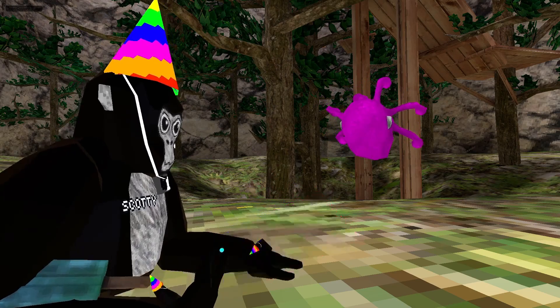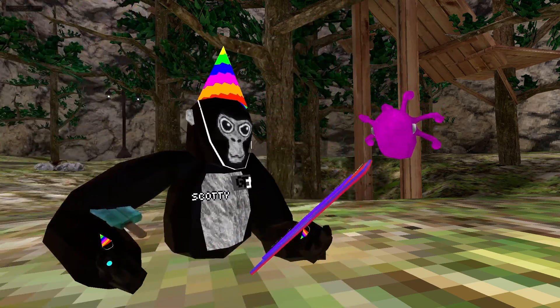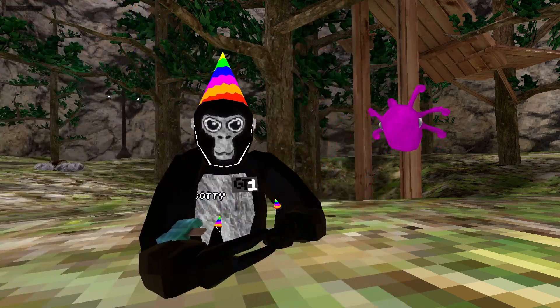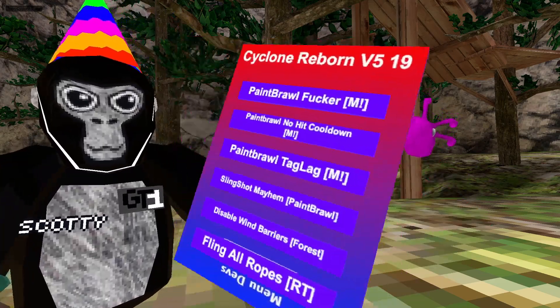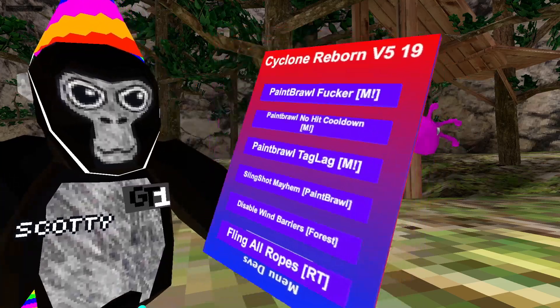Joystick control player — this one's not working. Paint brawl effort — this will mess with paint brawl. Paint brawl no hit cooldown — you'll have no hit cooldown to hit people in paint brawl. Paint brawl tag lag — no one will really have to tag anyone in paint brawl. Slingshot mayhem — it's in paint brawl. Disable wind barriers — you'll be able to go up to tutorial and there'll be no wind barriers.